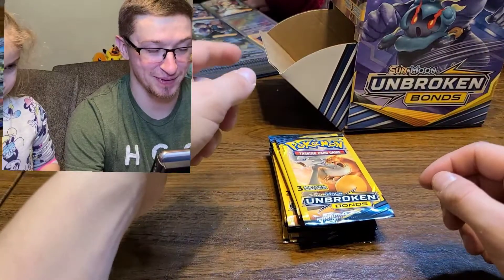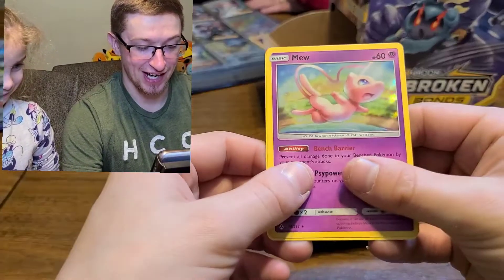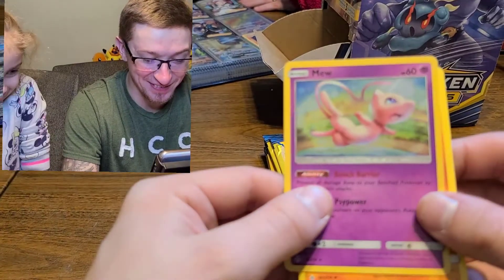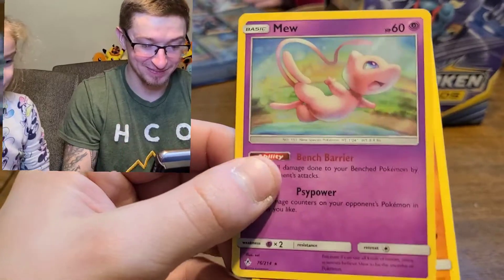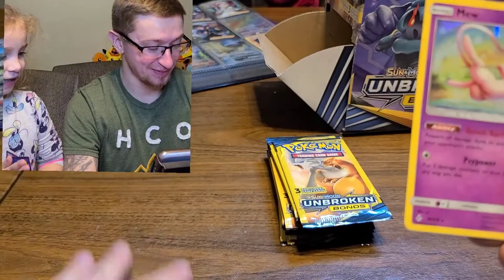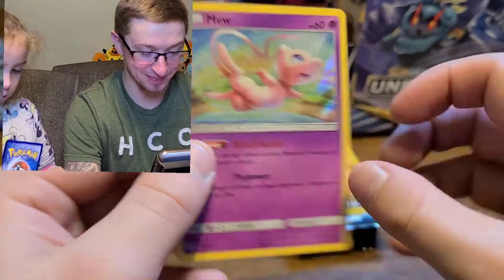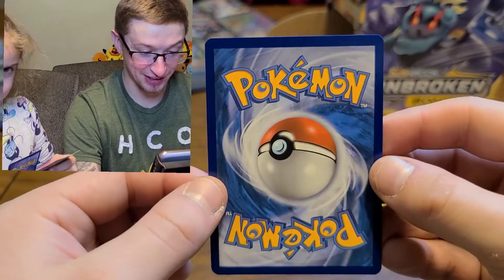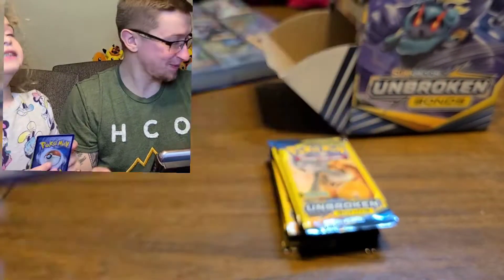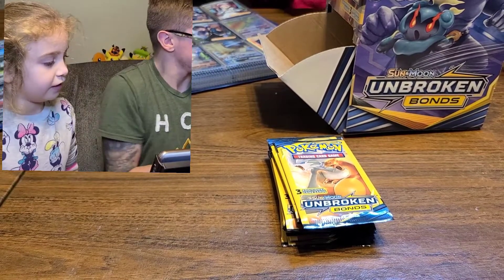Let's see the pack that Mommy opened - she's got a Gligar. Oh man - another holographic Mew! But this time it was Mommy. And Hitmontop. Wow - another holographic Mew! Actually it looks pretty good on this. Let's throw this one in a sleeve as well. I got a Gastly and Frogadier - that one has hair!